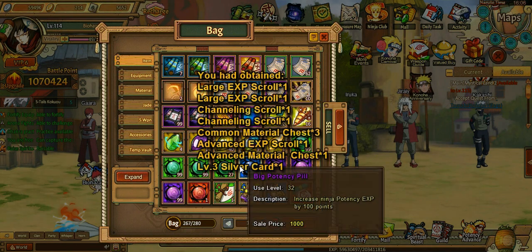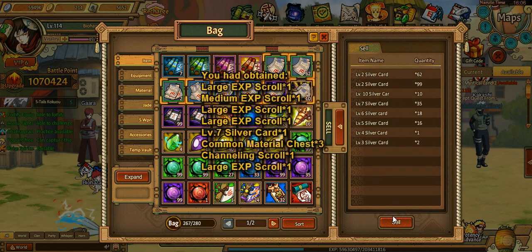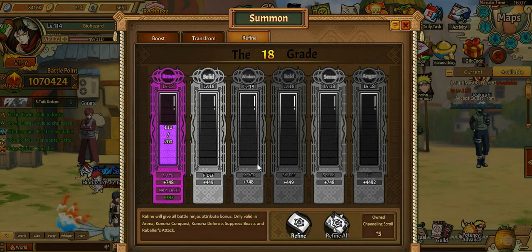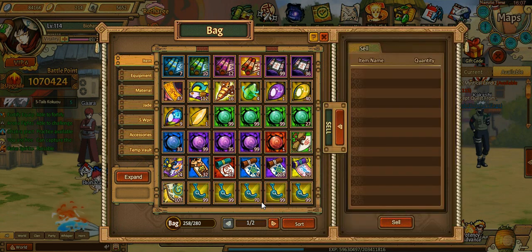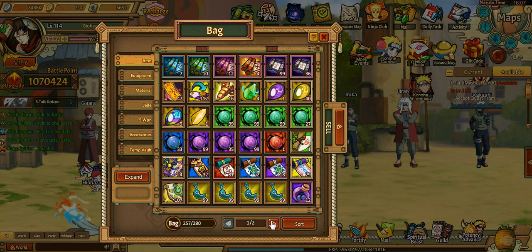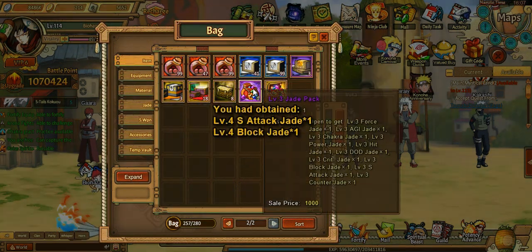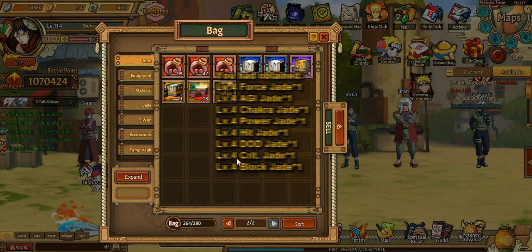Hopefully we actually get some good stuff. I did get a level 3 jade pack from the treasure thing — I forgot what it's called, the thing where you spin it. That ended yesterday and yeah, I got one of those out of there. Let me see what else I have. I can sell some of these. I'm still stuck on somebody in the lab. We do have a bunch of jade boxes — we have the two packs that we got plus a level 3 jade pack I got yesterday.